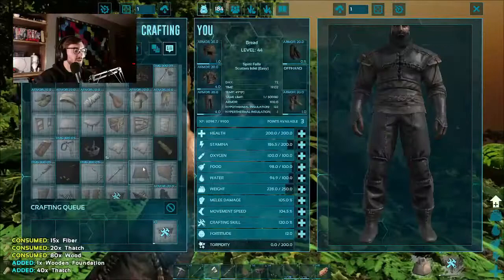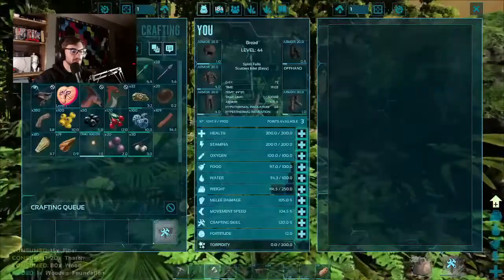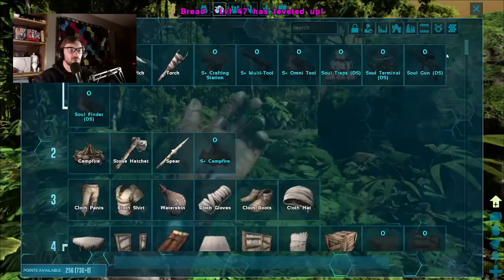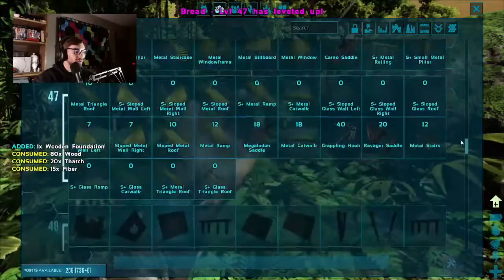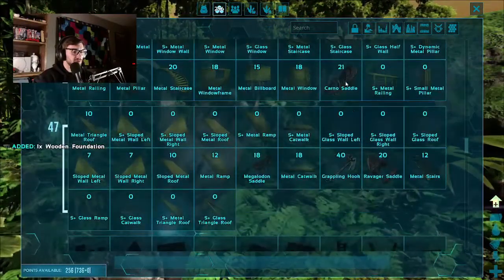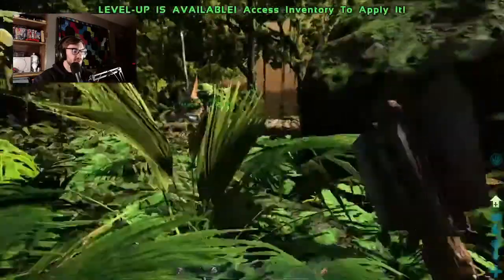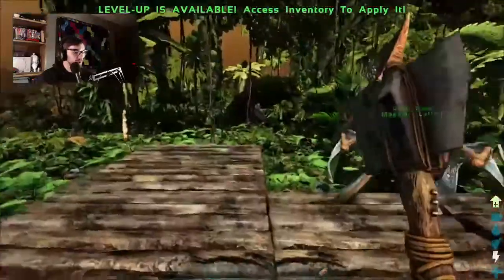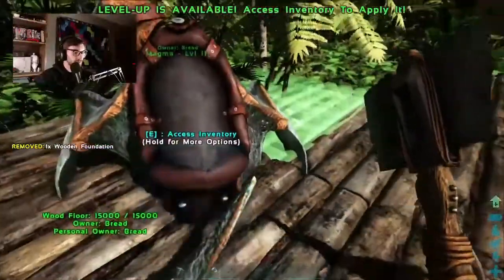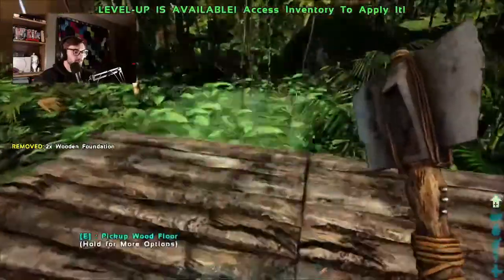Nice - we got a lot of stuff here, we have a lot of levels. Let's do some more. Before we know it, we're going to be up to level 60. Carno saddle, Ravager saddle - no stairs though. We got everything up here. The dino's going to be in the way but we can get him out.